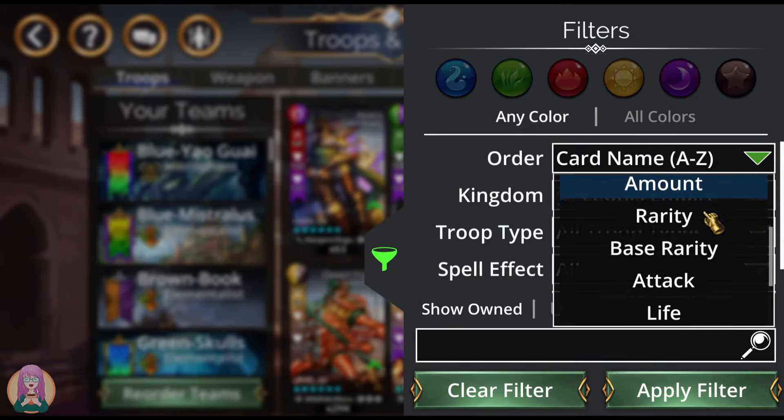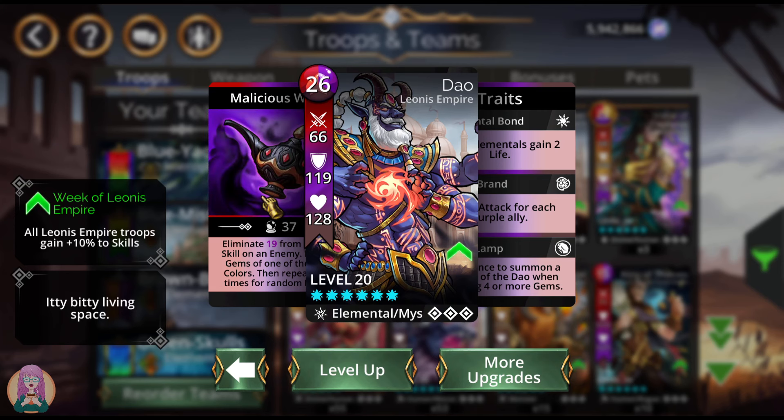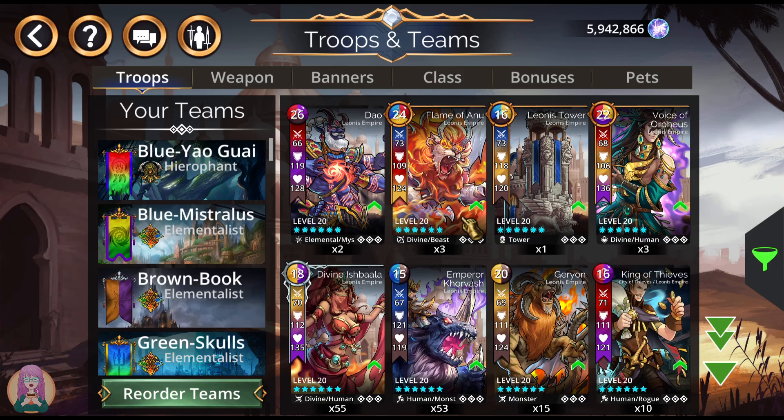Let me go back to base rarity. Dao — I don't like Dao. Eliminate basically half of your magic of a random skill on an enemy, destroy eight gems of one of their mana colors, then repeat two more times for random enemies. He's like the inverse of Shabanu Vespera. The difference is Shabanu Vespera is awesome and he is not. Shabanu can loop and is almost guaranteed to loop if you use her. Dao, you might be able to loop if you're very lucky. I'm not in love with this troop. I haven't given him much of a chance, though, I admit. So if you have a great Dao team, I would love to hear it — post it down in the comments.